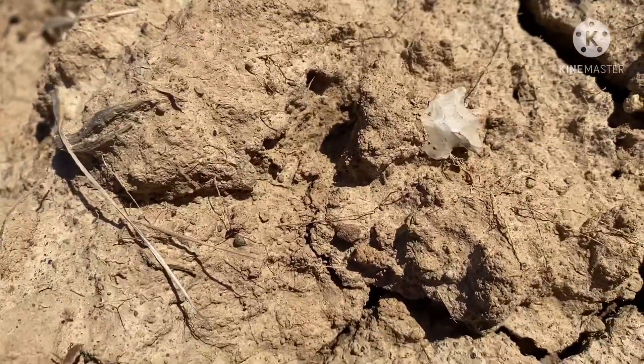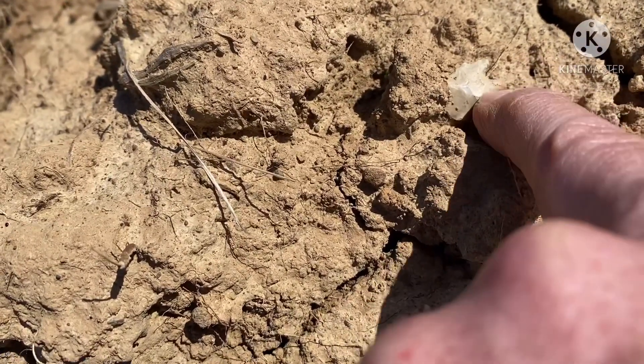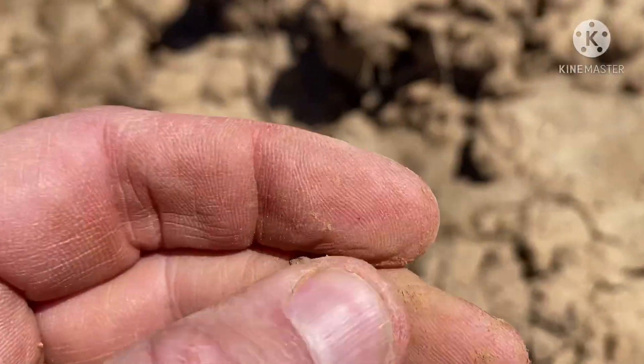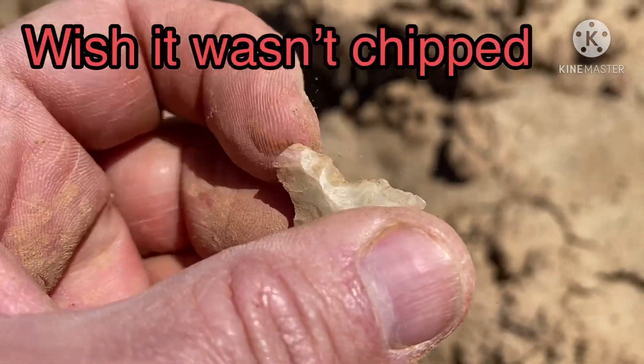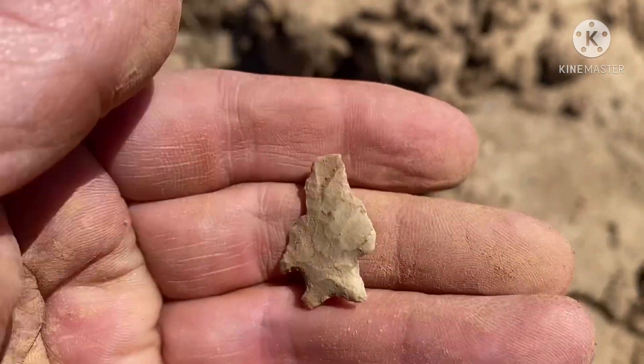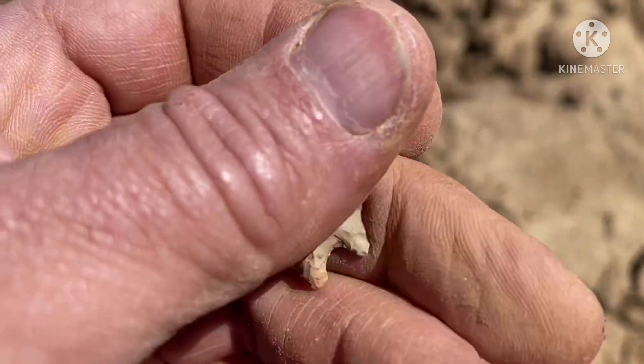A little birdie — I can see the base. A little bit of damage right there. Oh, that's weird looking. Got a little chip off it right there and the tip's gone. But we take her. We'll keep anything we can get.